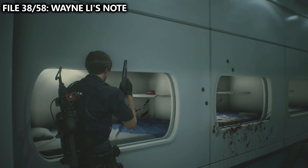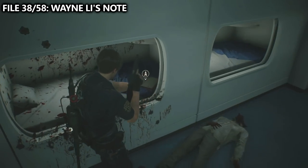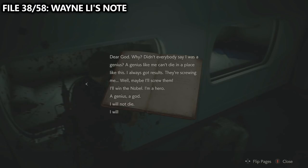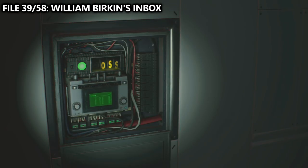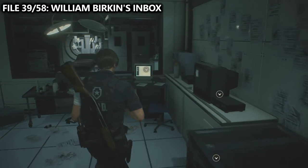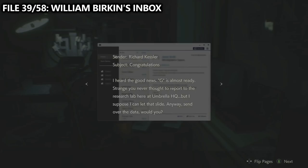Additionally, inside of the nap room, we can find file number 38 — Wayne Lee's note — inside of the second pod. We now use the signal modulator for the last time inside of a small office. As you power it, you should notice an item box, a save point, and a VCR, but you'll also notice a computer on the desk which has file number 39 — William Birkin's inbox.